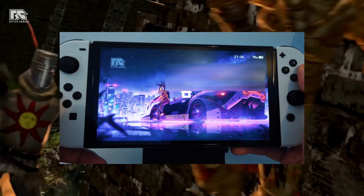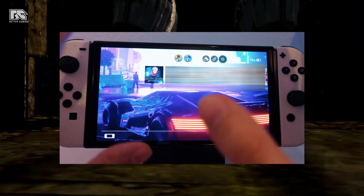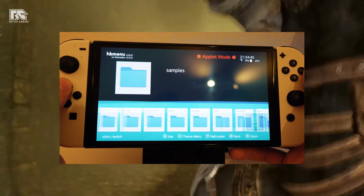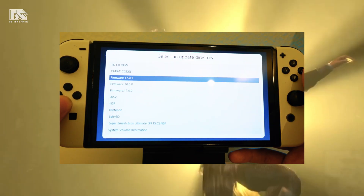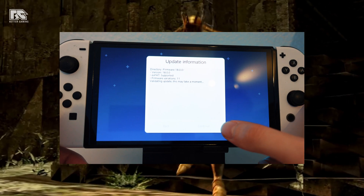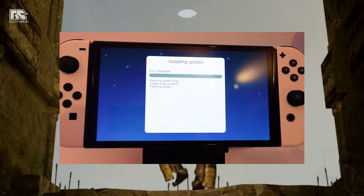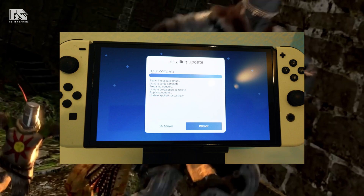Once you are inside and want to update your OFW — original firmware — so the Switch is on version 18.0.0, go to the Album. In the homebrew menu, go to Daybreak. Click on it, click 'Install,' then select 'Firmware 18.0.0,' click that with A, wait a moment, click 'Continue,' then 'Preserve Settings,' then 'Install FAT32 + exFAT,' and then 'Continue.' This will update the Switch to 18.0.0, and since we have updated custom firmware files it will actually support it.